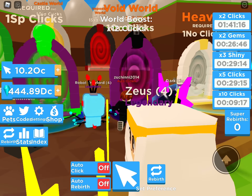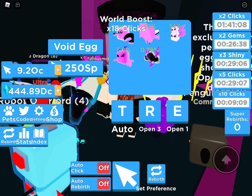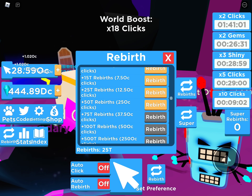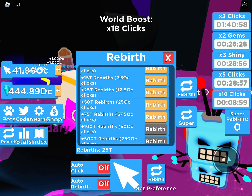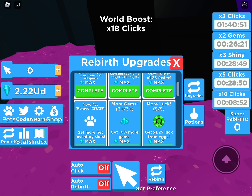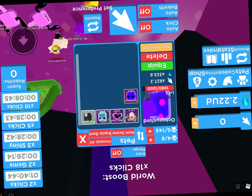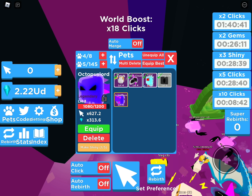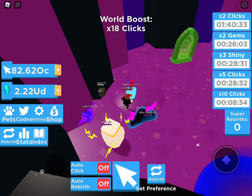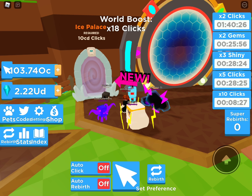There we go — I think this is where you can get the Dark Cloud. The Dark Cloud is really op and you can also get it from a code, so don't forget to use the code. Also, sorry guys — sometimes the screen flips upside down. It's just that my iPad is placed in the wrong spot; it's falling over and then it flips. I'm really sorry about that.